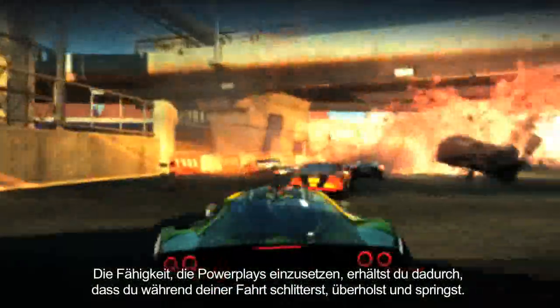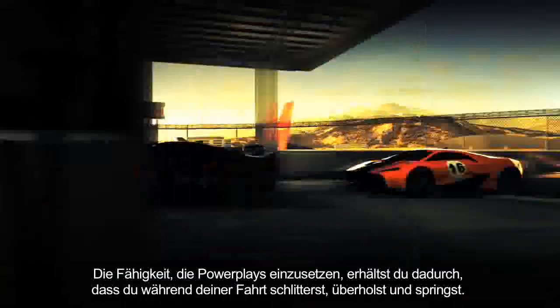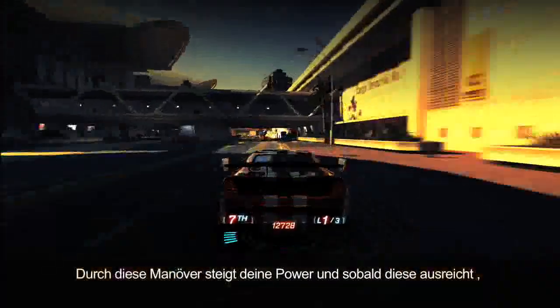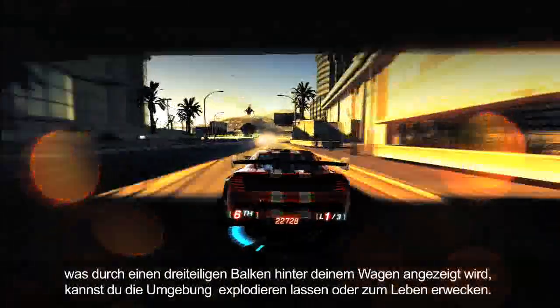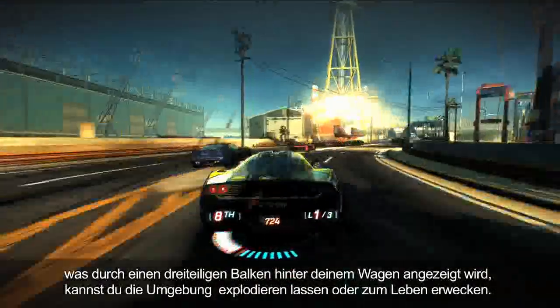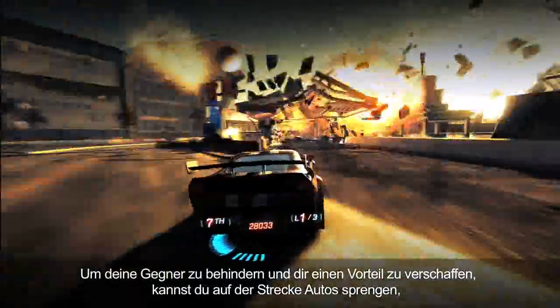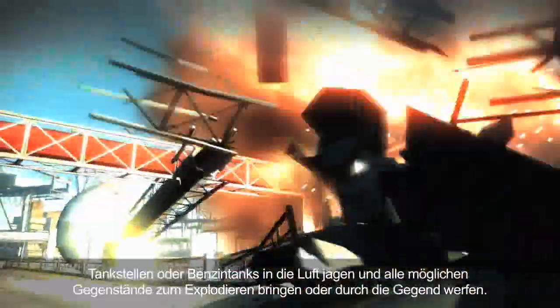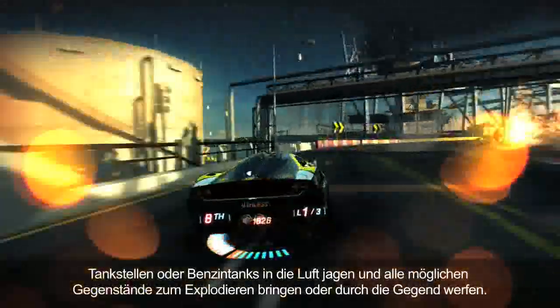You earn the ability to trigger these power plays as you're driving around by drifting, overtaking, jumping, slipstreaming — all of this gives you power. And when you have enough power, represented behind your car by a bar that's split into three, then it allows you to trigger these environmental explosions and animations on your opponents. That can range from cars blowing across the track, blowing up gas stations, petrochemical tanks — all manner of items can be blown up and thrown around as weapons to hinder your opponents and let you take advantage of them.